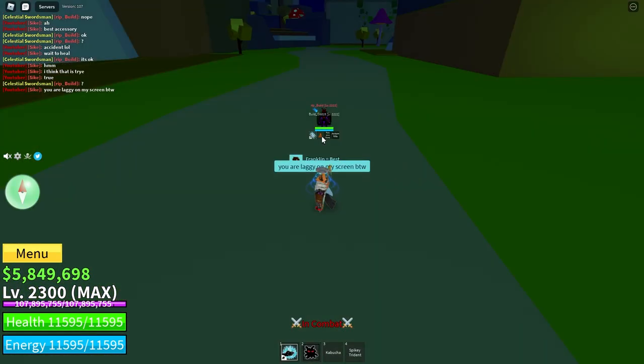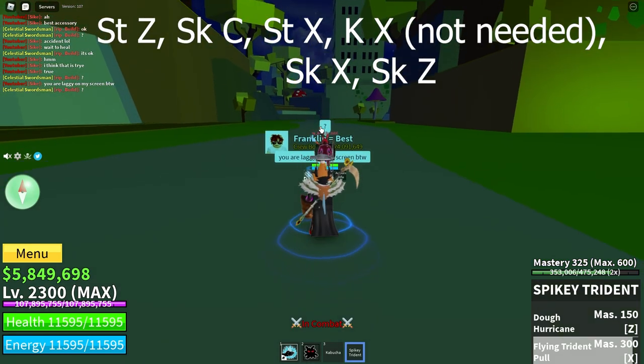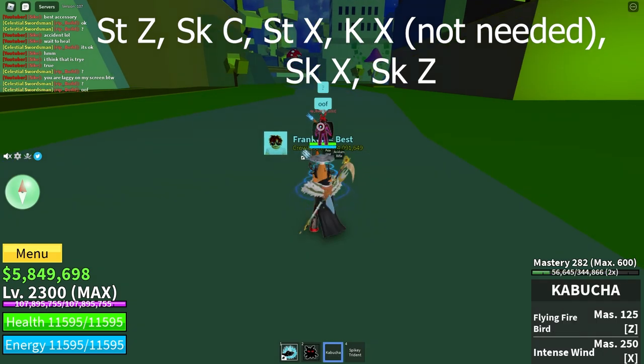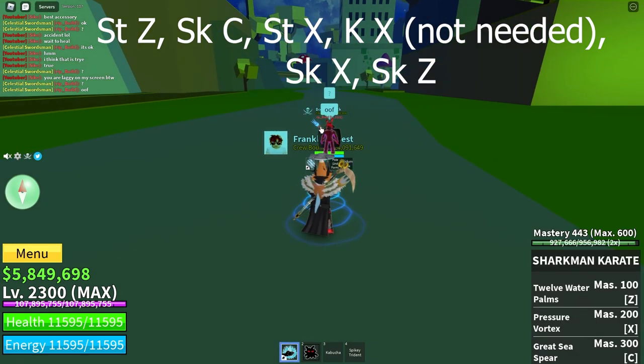The next combo is Spiky Trident, Doe Hurricane, Great Seaspear, Flying Trident Pull, Intense Wind Pressure Vortex.